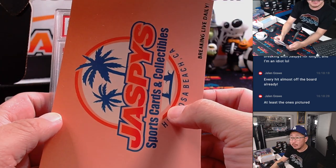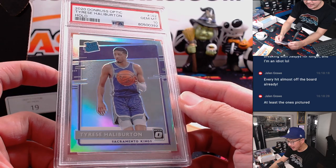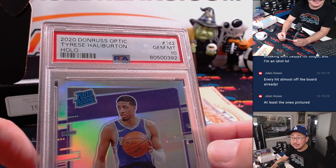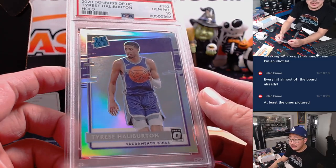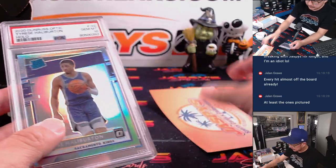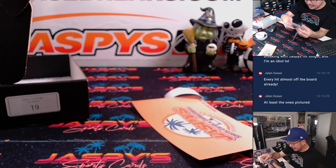Number 19 is Tyrese Halliburton, rated rookie, Donruss Optic, PSA 10. PSA 10s do make a nice difference. Awesome. Not bad, David, not bad at all.